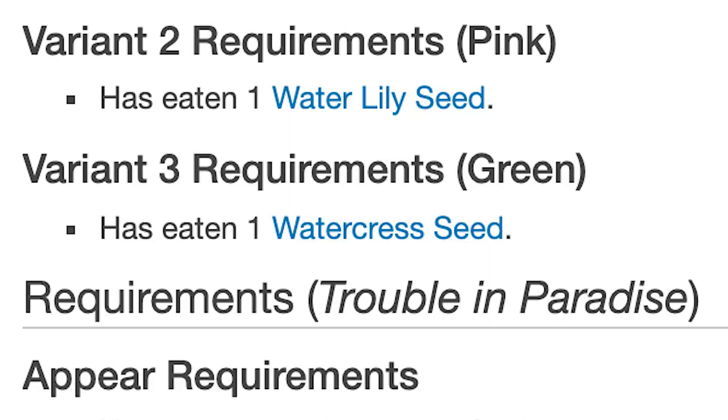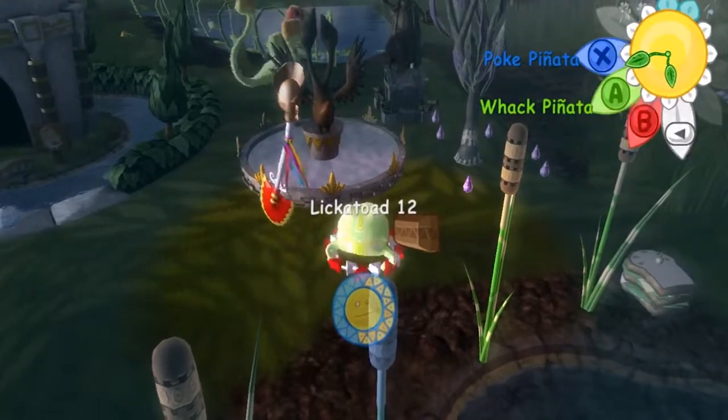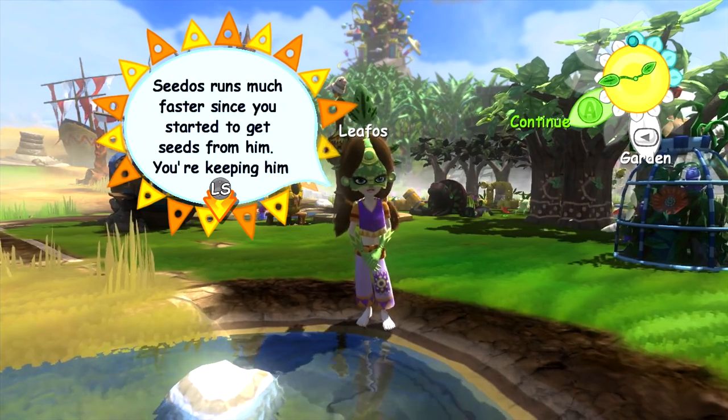Like feeding your worm a watercress seed to turn it green might seem obvious, but feeding a Lickatoad a Nightshade Berry and then hitting it with your shovel to make it evolve into a Lickatoad is less so. Sure the game gives you hints, but not often and not always the hints you want.